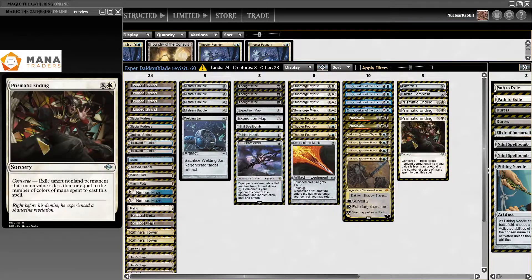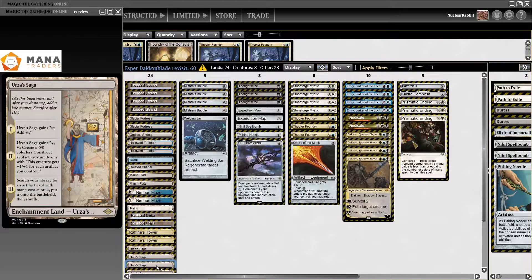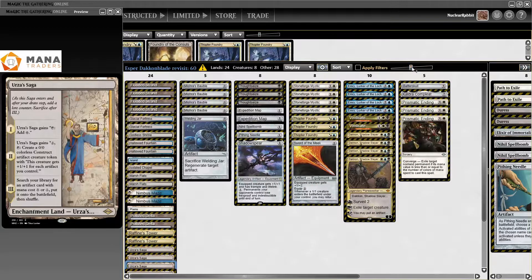One other thing with Expedition Map is it helps you find Urza's Saga, which is great — Urza's Saga is just such a fantastic way to keep this deck going. So this is the list; this is where I would start playing this again. I will play this again; I had a lot of fun with this even though I got cranky and tired towards the end.